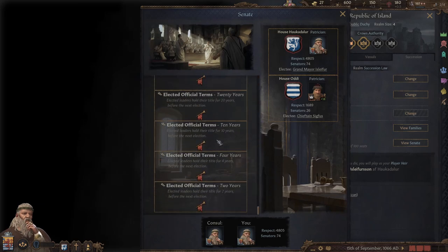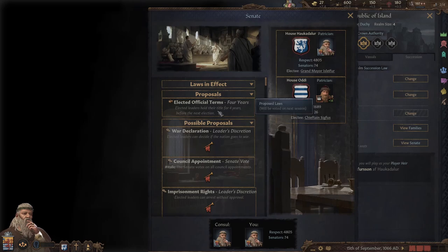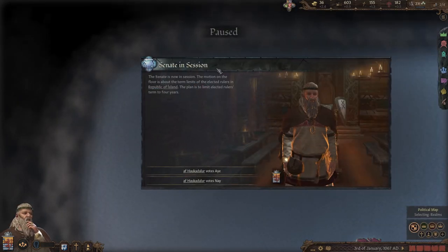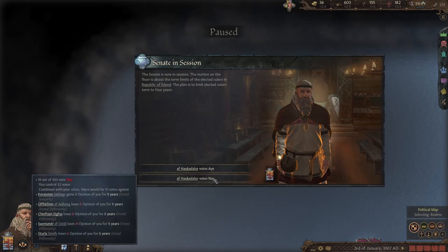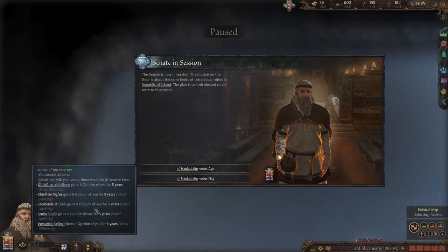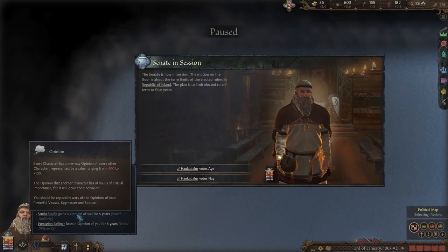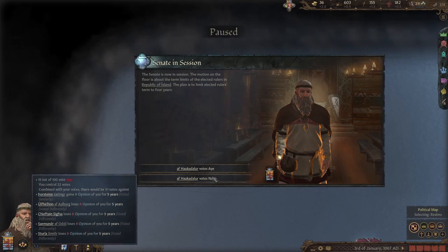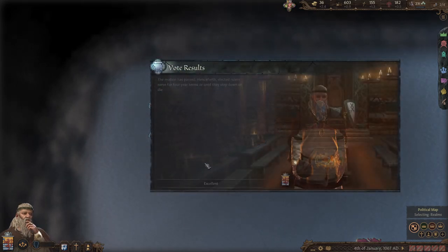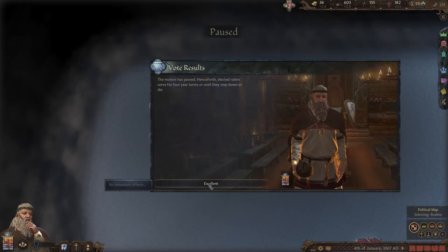I'm going to do that now to show you how it works. Currently we have one year each term, so a new election will happen for who will be the head next. To demonstrate this, I'm going to try and change it to four years. You click a proposal, and now as you can see it's in the proposals. Eventually you'll get a pop-up — senate in session — and you have an option of voting yes or no. It shows you who is voting and who agrees with you. Whatever way I vote will win, so I'll vote yes. Now it's four years between elections rather than the starting one.